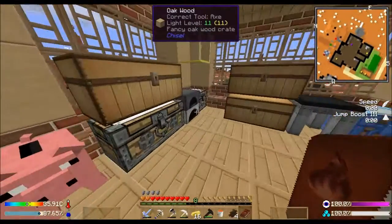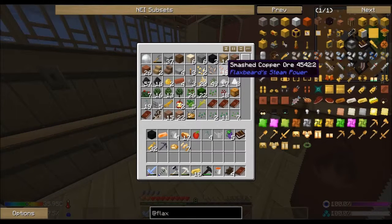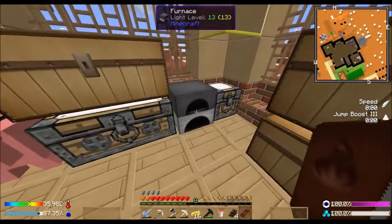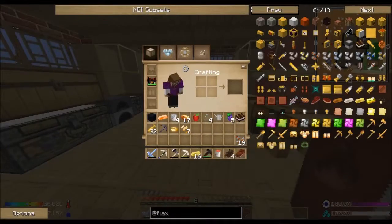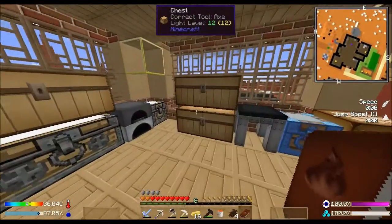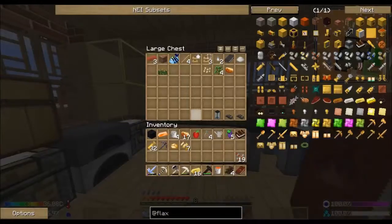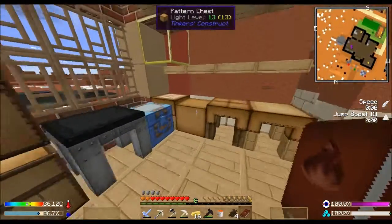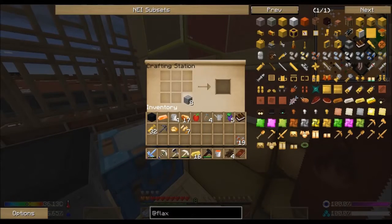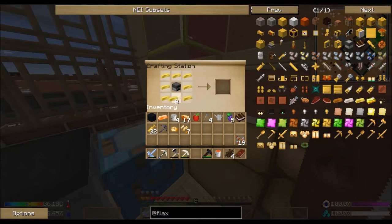More brass - okay. How many do I need? I need eight, which is eight times three - eight, sixteen, twenty-four. I need more copper. Actually, you know what - I have sixteen brass ingots! I've got cobblestone somewhere - one two three four five six seven eight. Because what I want to do today is Botania.